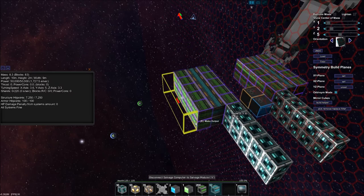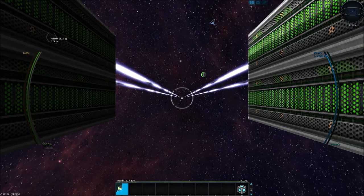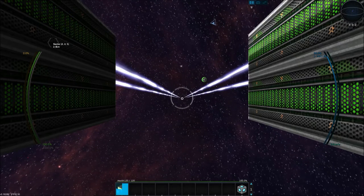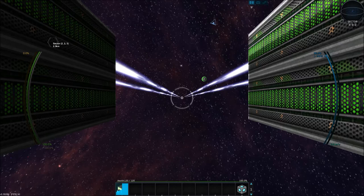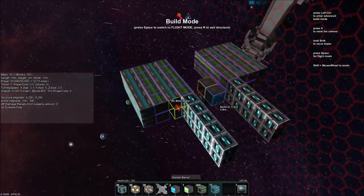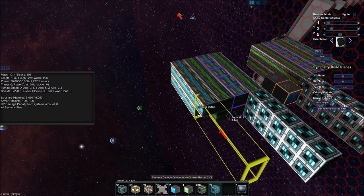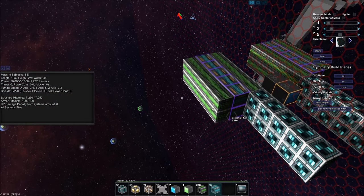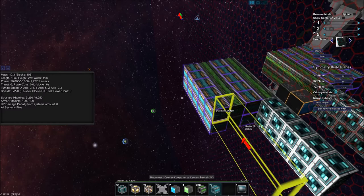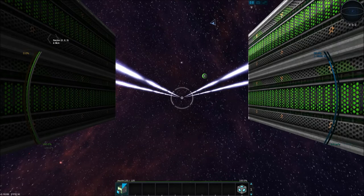With cannon blocks equal to salvaging blocks and properly linked — make sure to have the cannon computer selected when placing so they get the purple box — you can hold the salvaging rays continuously. Previously at 50% efficacy there was a break in the beam, but once fully linked we should get constant salvaging beams.